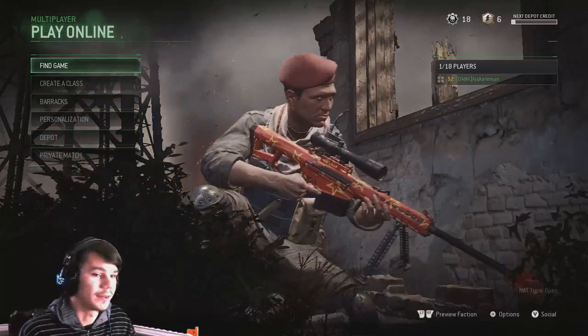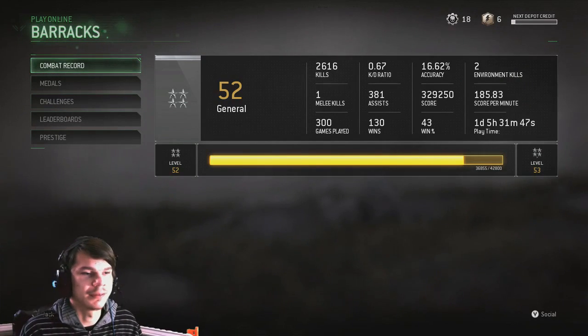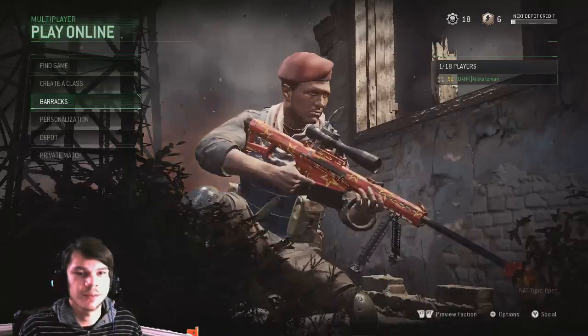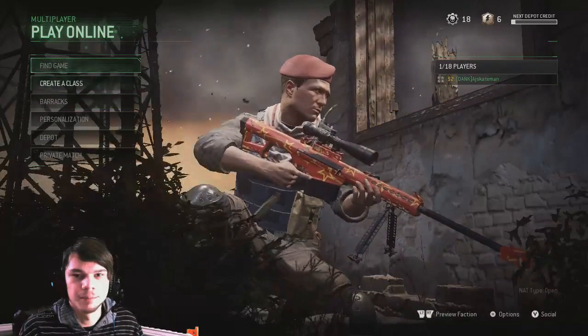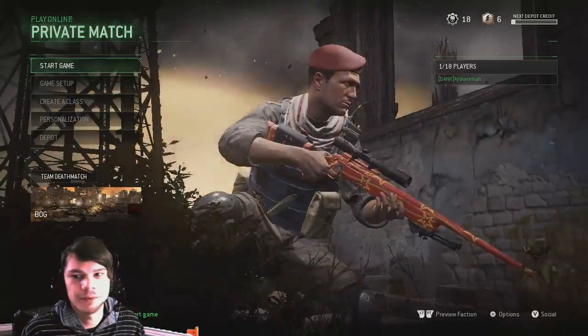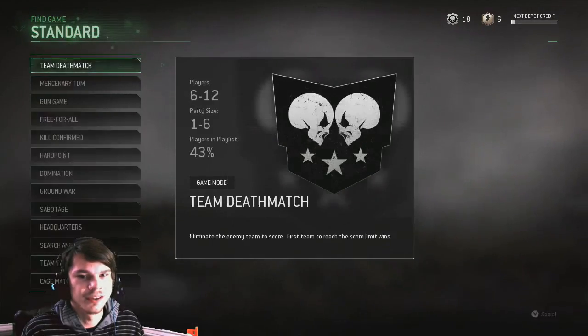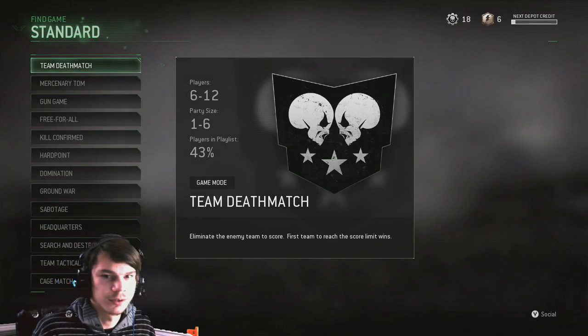I ranked up to level 52 and I'm hopefully gonna prestige a lot in this game. I have like one day and five hours played and I haven't even reached max level, so I'm kind of slacking. Most of my hours have gone into just warming up and stuff. Let's try to go into team deathmatch and see if that works.